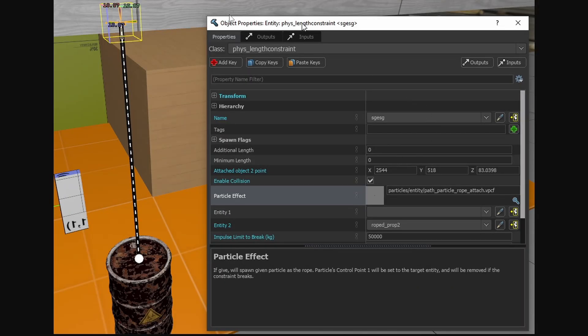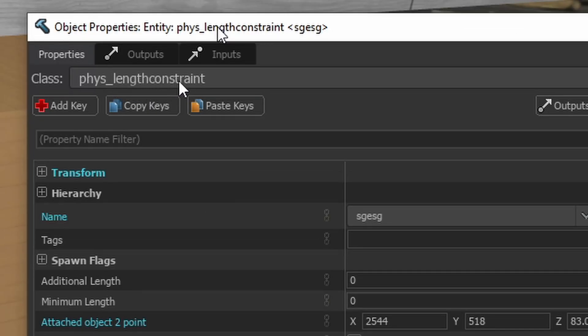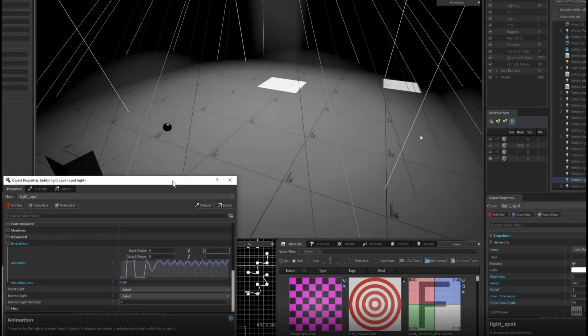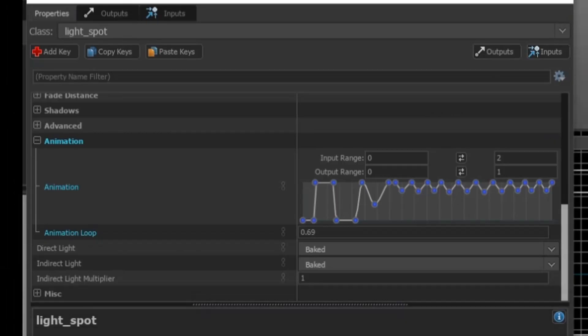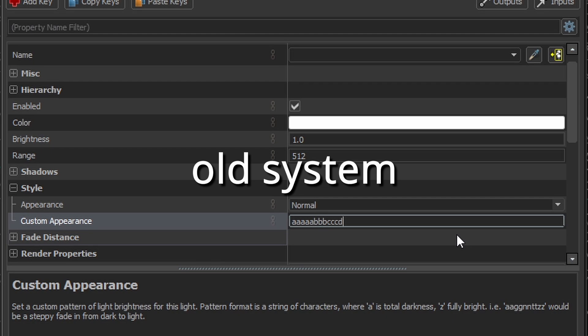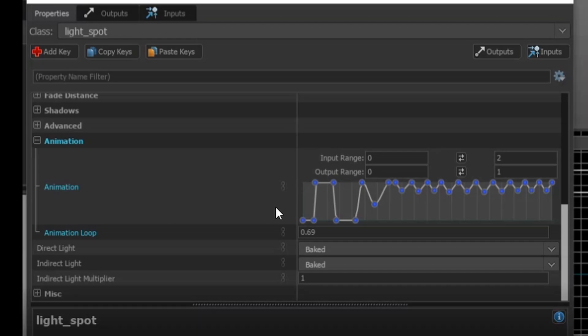There are some updates to the Hammer editor. Now some of the physics constraints can have particle effects attached to them. For example, the phys length constraint — which could be used as a simple rope — can now actually have a rope particle attached to it and it'll work. Instead of having to have two separate entities, one for the rope physics and another for the visual part. There are also some updates to the light entities. The biggest one is light flicker animations, which now use a curve instead of the old system, which was a string of letters. Previously, if you wanted your light entity to flicker, you would have to type in a bunch of letters — for example, AAAA, BBBB, CCCC, and stuff like that.